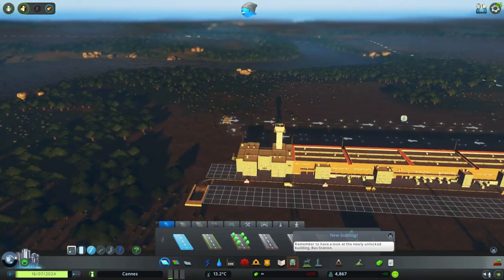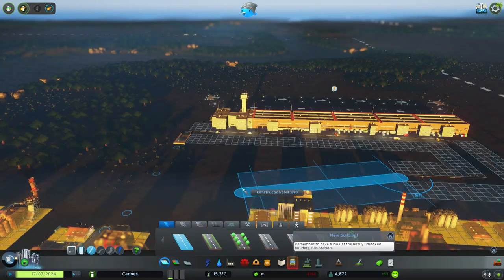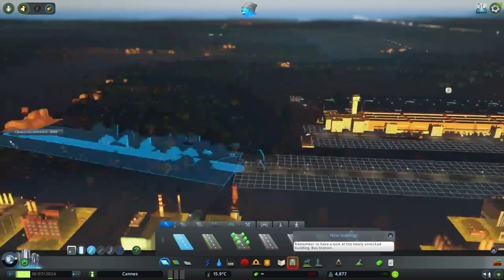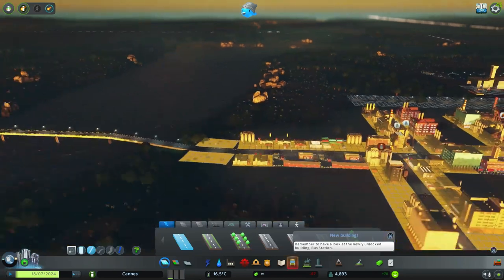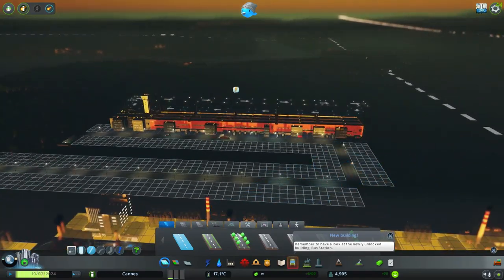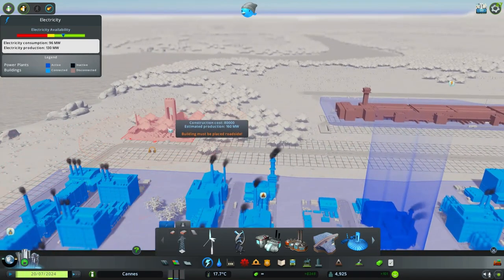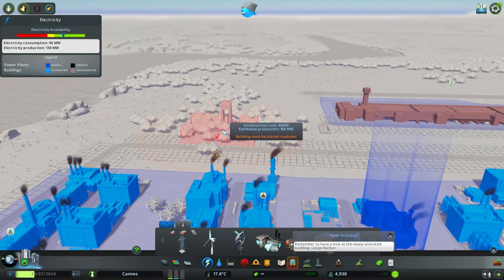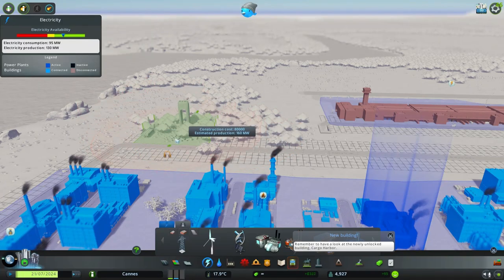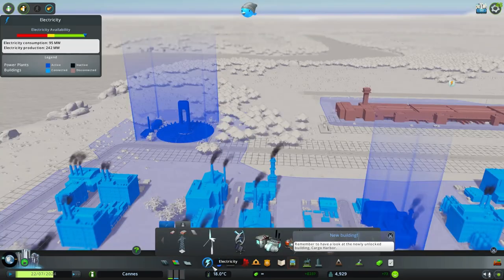We could run a road like right here, back around like that, and then drop a power source. It's going to be right by the airport though. Can we put it right here? Yeah.